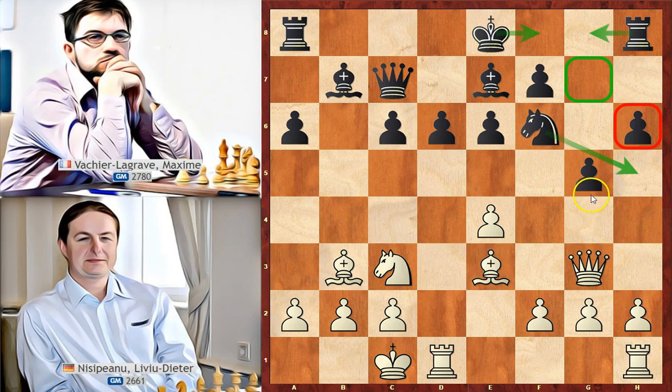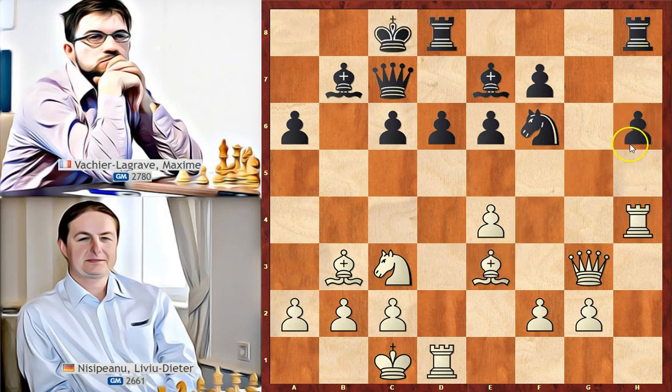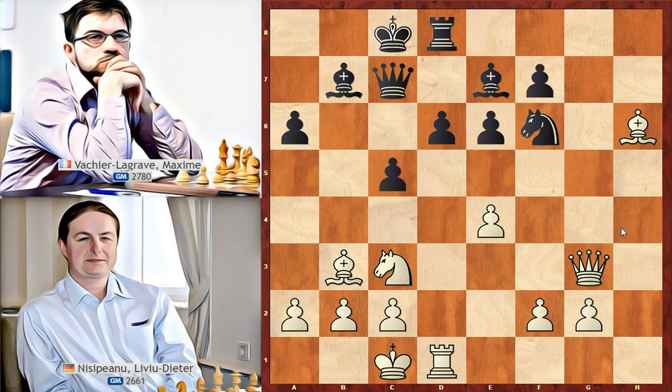Since we have a change in pawn structure we need to update our middle game plan. White can try to undermine this pawn by playing h4, which happened in the game. Black took, white recaptured with the rook and h6 is attacked twice. Black played long castle, giving up this pawn. White recaptured and bishop takes on a6. In this position white is a pawn up and can create a passed pawn on the g-file in the future — a good advantage for white.